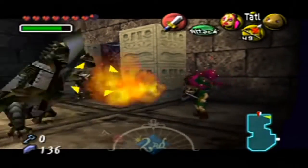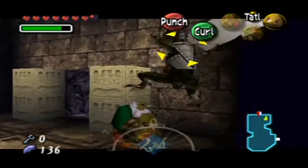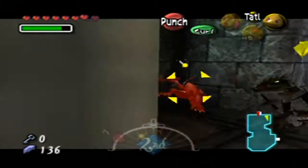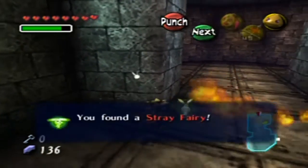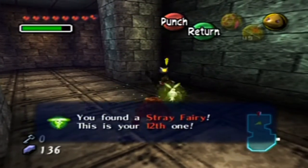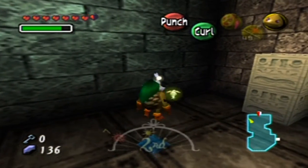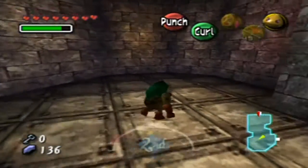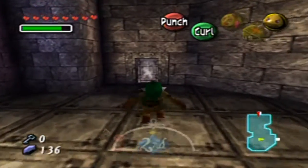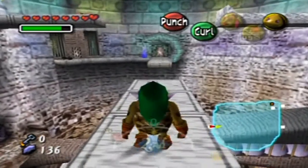Remember these guys — the Dinolfos? As a Goron we're immune to their fire, but they have swift movements. There's a fairy in one of them. I don't need to guard, I'm immune to fire! I just went full super-aggressive tank-every-hit method because they're just going to get hearts back anyway on this extremely easy dungeon. That's fairy number 13 — there are two more and I know where one is.